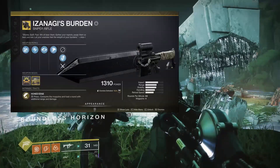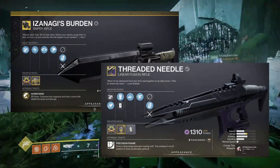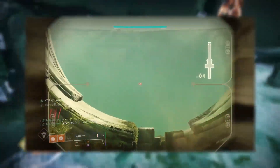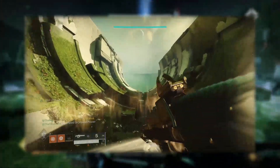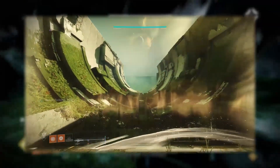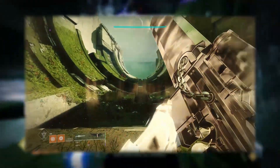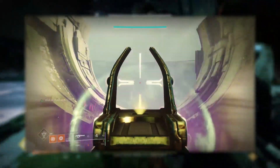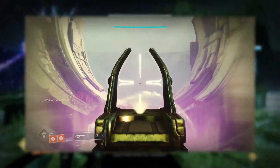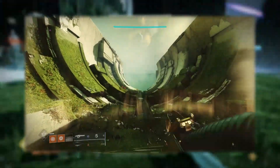Let's dig into some linear fusion combo builds. First we have Izanagi plus the linear fusion Threaded Needle with the perks Auto-Loading and Vorpal Weapon. For this combo it goes: a 4x shot, then two shots from your Threaded Needle, hot swap, and repeat. Every other 4x shot you have to wait for the Auto-Loading proc, as you'd only have one shot in the magazine of your linear fusion rifle if you're not using Enhanced Battery — I recommend using Accelerated Coils for the decreased charge time.